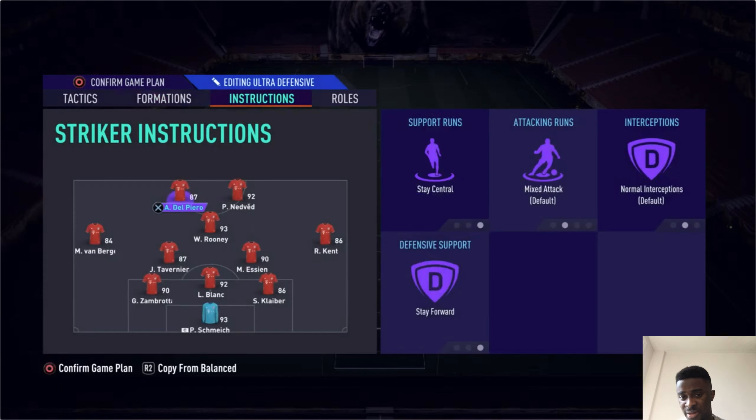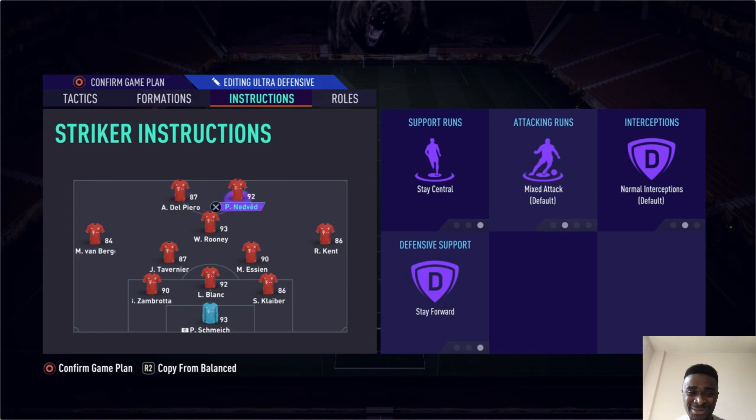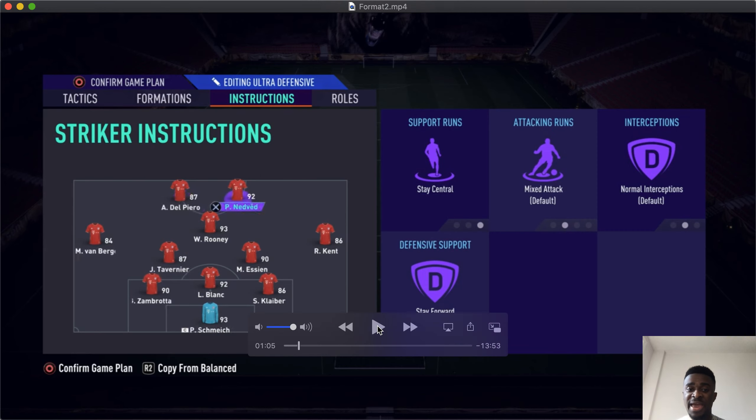Let's take a deep dive at the instructions. A friend of mine recommended this formation, so I want to give him credit — this isn't all my idea. For the strikers, you have 'stay central' and 'stay forward.' This is very important when you're on the attack. For example, when you're playing against a possession-heavy player and you finally get the ball, you need an outlet. Having 'stay central, stay forward' is good, and having players come back in defense helps you get the ball from deep and transition quickly to your two options up top.